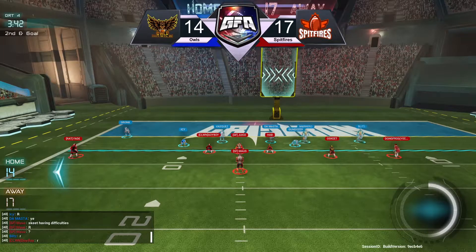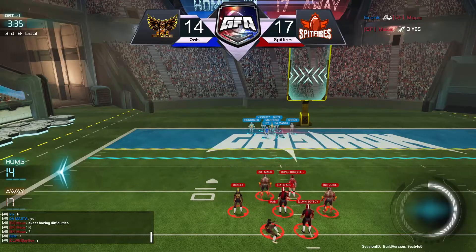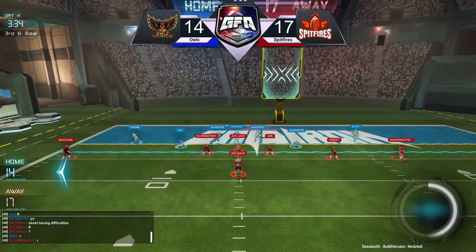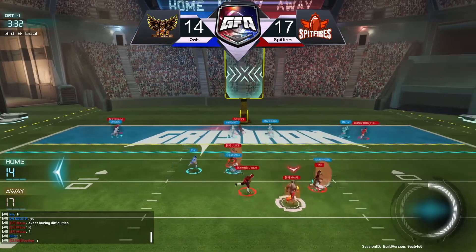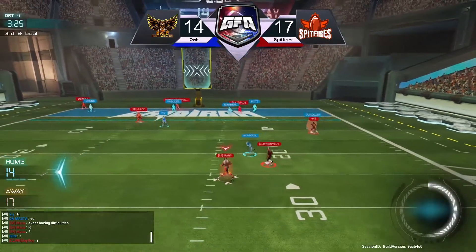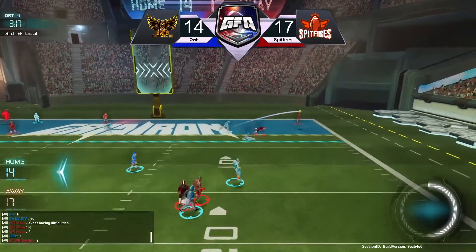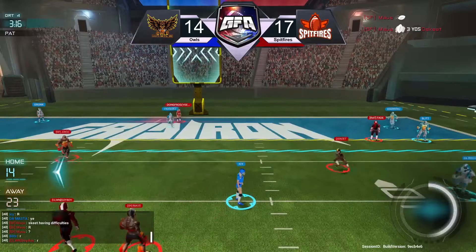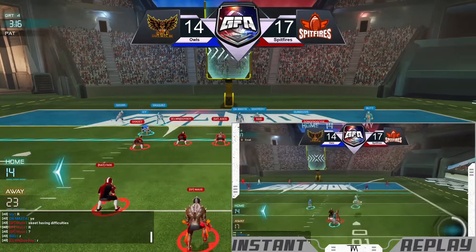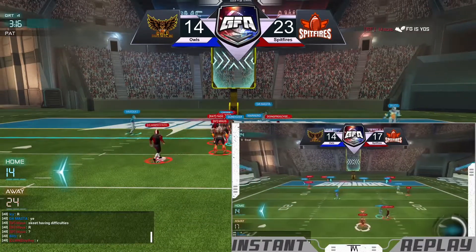Second and goal coming up now. Mouse sliding it up again, just inching closer and closer. Goal to go from the three — look for Mouse to take a dive angle, but he's also probably gonna display more patience as it is third down. Mouse dodging pressure, trying to get back to the line of scrimmage — and it doesn't matter, Oski is wide open again. Oski caught the pass that got him close and ultimately catches the touchdown as well. Spitfires able to re-extend this lead to ten points.